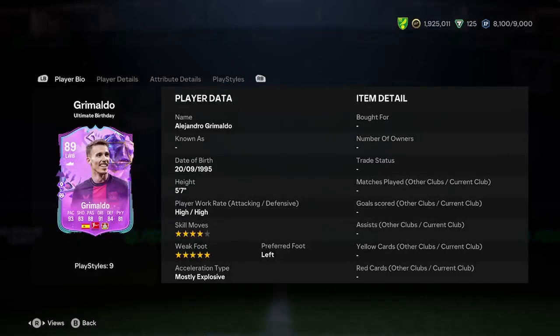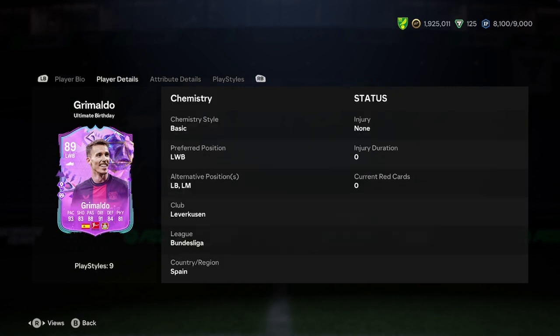Welcome to the video. I'll be doing a player analysis on the new Alejandro Gamaldo Ultimate Birthday card. He is 5'7", high work rate, 4-star skills, 5-star weak foot, left footed and mostly explosive.